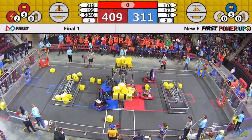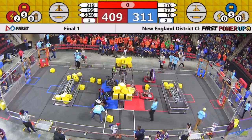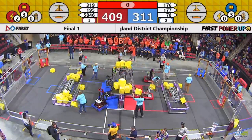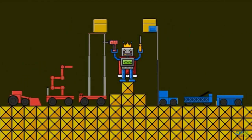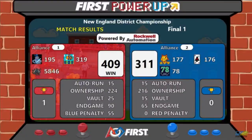This looks like about a 100-point advantage to Red at the moment. Our official results will be entered shortly, and we will have your results up on the big board right now. It will be Red Alliance with the win! Red Alliance will take that one. Ownership being only a minor part — take a look at that score. Blue penalty playing a big component of that score, with an additional 25 points in the end game and extra points in the vault.